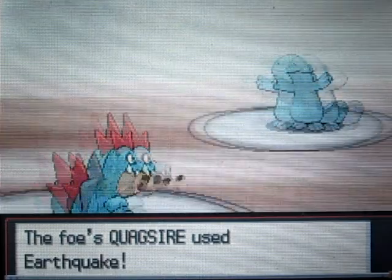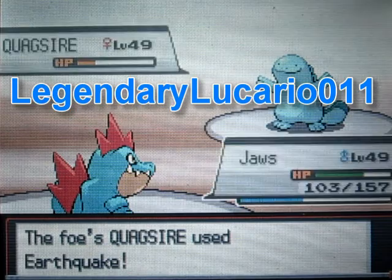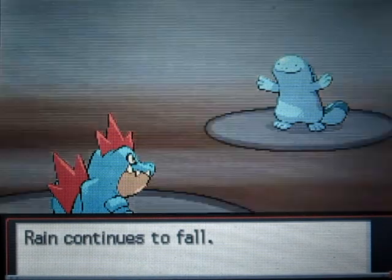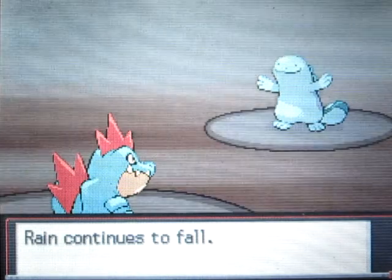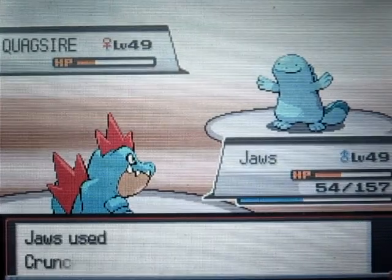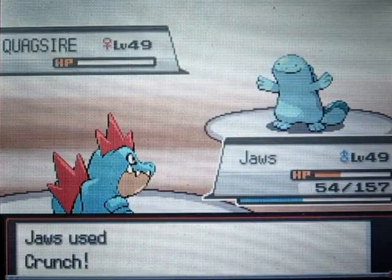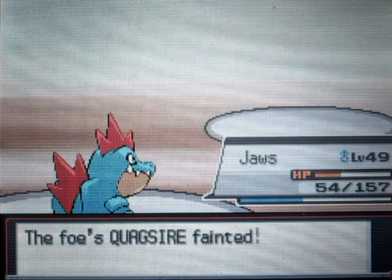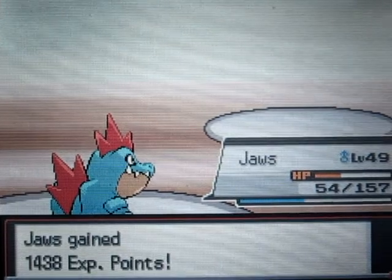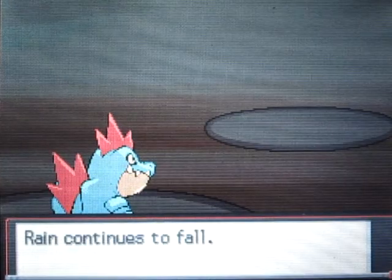The last shoutout goes to LegendaryLucario011. He is doing a Pokemon Platinum Walkthrough. He used to be on a different channel but he decided to quit that channel for some reason. Now he's doing Pokemon Platinum — I don't know what starter he's gonna pick yet. That's today's shoutouts. If you want a shoutout, just leave a comment below.